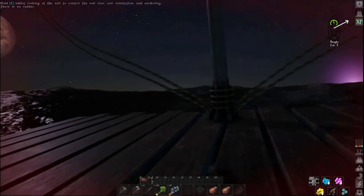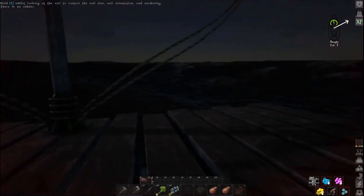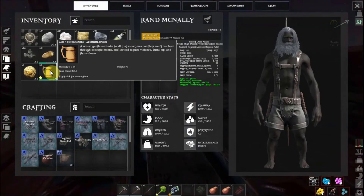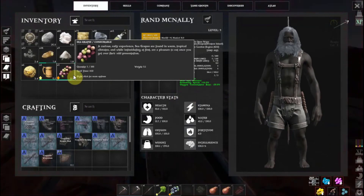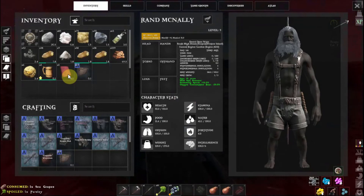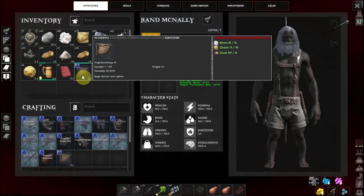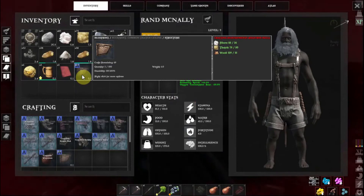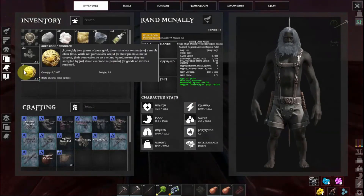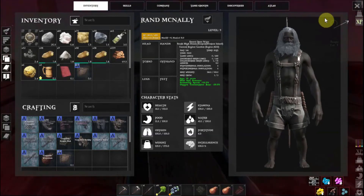Alright, flotsam is everywhere. I gotta check my loot. I've got some ocean booze, some edibles, and these things — they say ammo on them, so I guess you'd put them in a crafting bench or something like that. And that's the real stuff — that's the currency. That's like legit gold. I think that's what you're looking for.